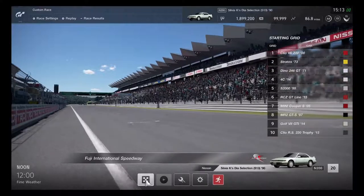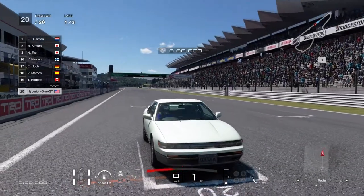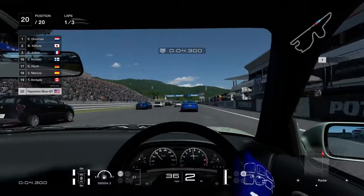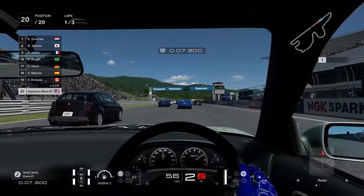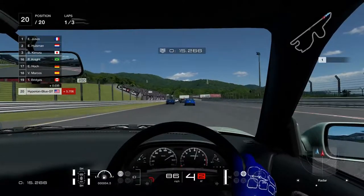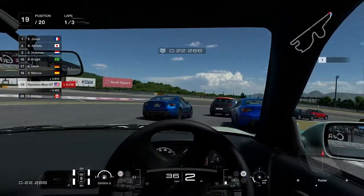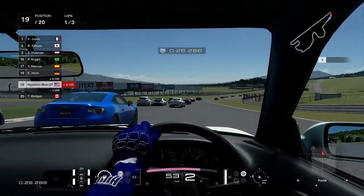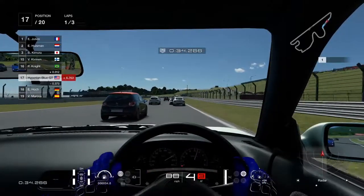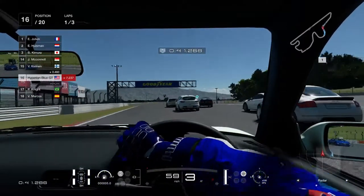The other letter type model of the S13 Silvia is the Q model — you can check the GT Wiki to read the difference between the two. Let's get ready for race number two on Fuji Speedway. It's going to be perfect for the S13 Silvia to take good speed, challenging the Alpine A110 1600S with good smooth turns and sports car tires.